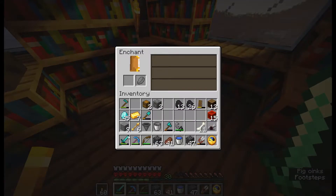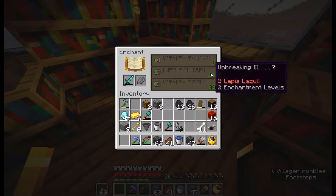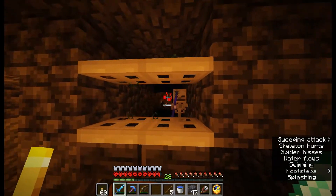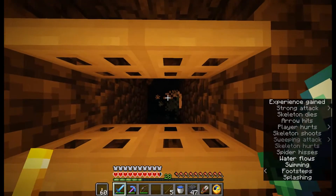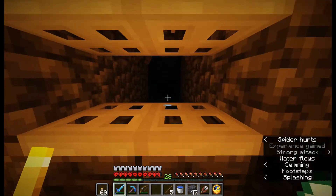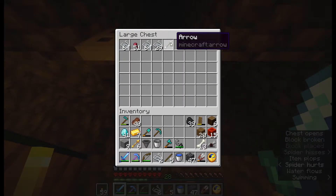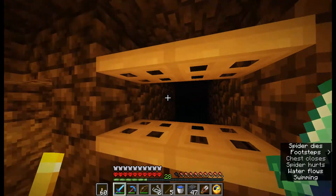Another level 30 enchantment — Unbreaking 3. There is a skeleton riding a spider! Yeah, it was a pretty rare sight for me. I've never seen it in a long time.